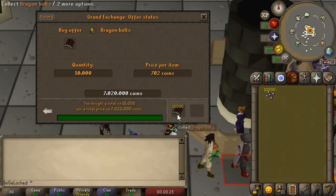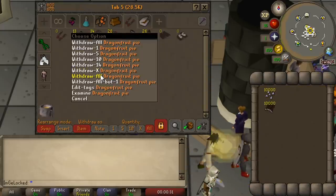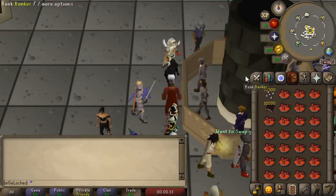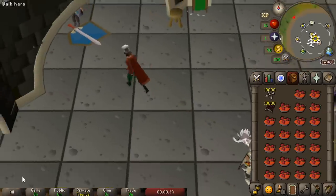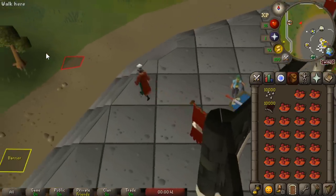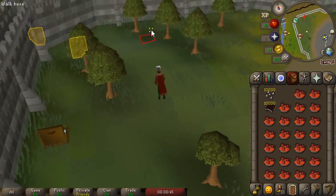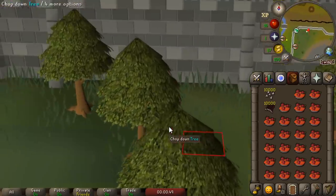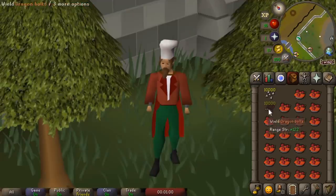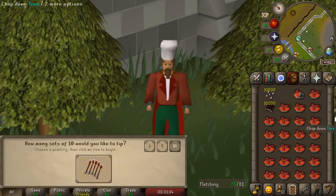We ended up buying 10,000 dragon bolts at just over 700 GP. Tipping bolts is a little bit different than making darts - you don't spam click them together, thank god. Essentially, you make them in batches of 10 and then have to click again. We're going to run over to the northwestern corner, which adds another chance of getting a random event. Normally I can't make them, but with a plus 4 boost, no problem - we'll start tipping them together.